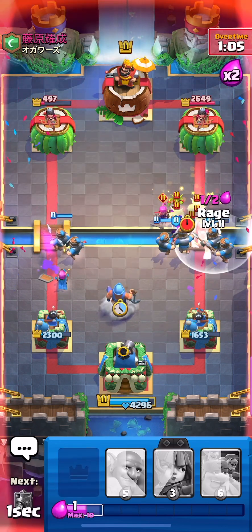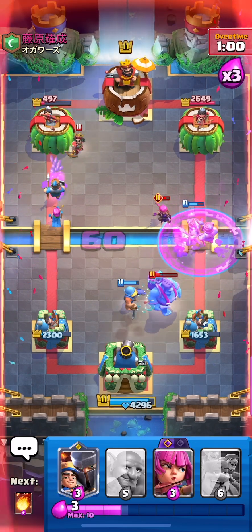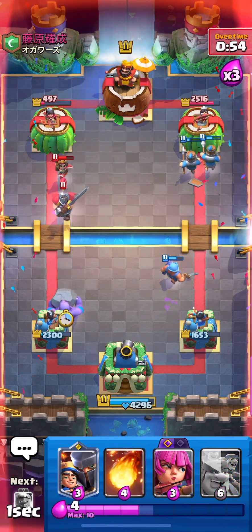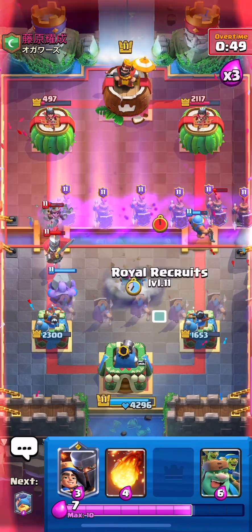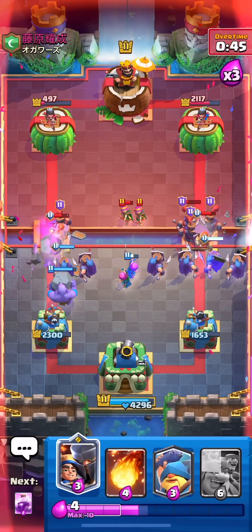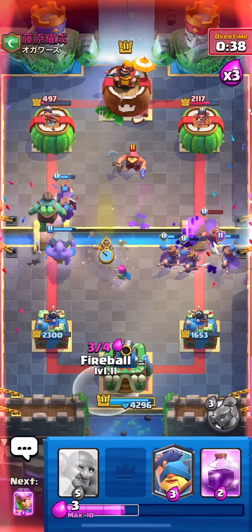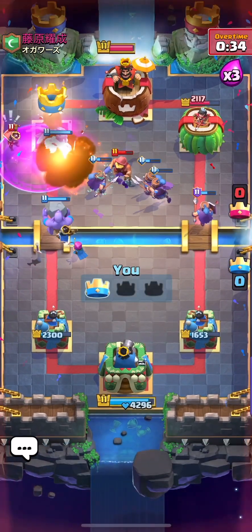Oh no, those archers are staying alive for a while. Rage — hopefully one of the archers gets taken out. Nice, the other one goes down too. Yeah, it's looking really good right now. Just go for a bowler — it's going to hit through and kill that little prince. Archers here, recruits. Yeah, there's no way he wins this interaction. Just go for a goblin giant — I don't think he can stop it, that should be GG. Yeah, his fisherman's not going to pull that. He has to go little prince maybe. Yeah, just rage and then that's tower down. GG.